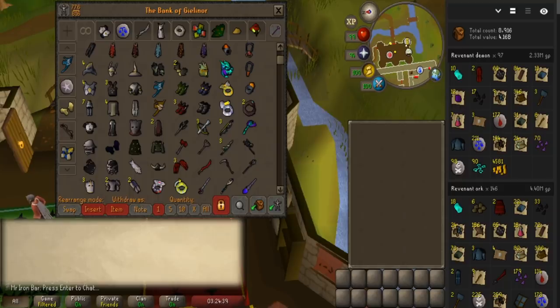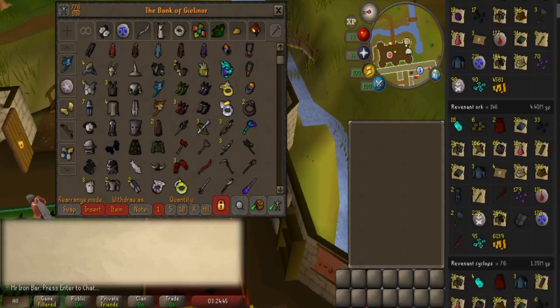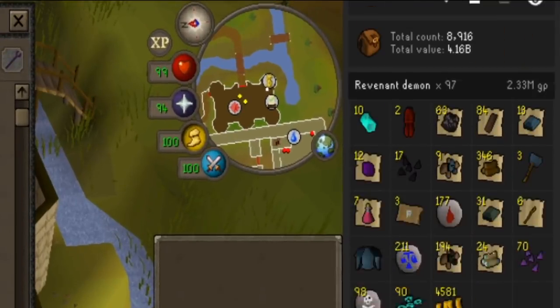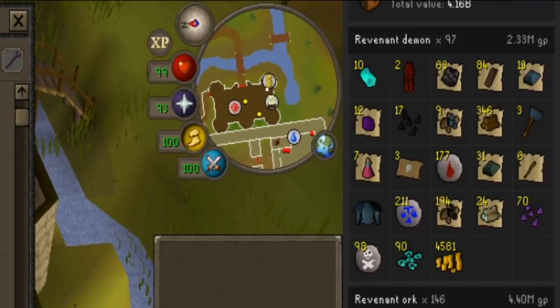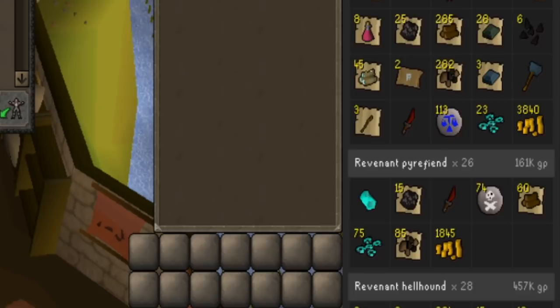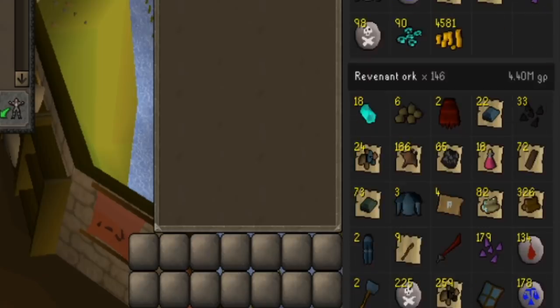I did about 4 hours of revs tonight and made a good amount of money, loot-wise. We did 2.3M at the demons, 4.4M at the orcs — so we're talking like 7 mil right there — and then 1.3M on top, so 8 mil. Give or take 9 mil in about 4 hours with the magic shortbow. Pretty crazy.